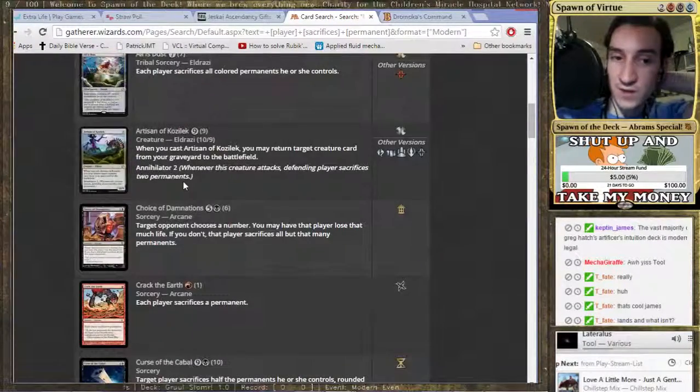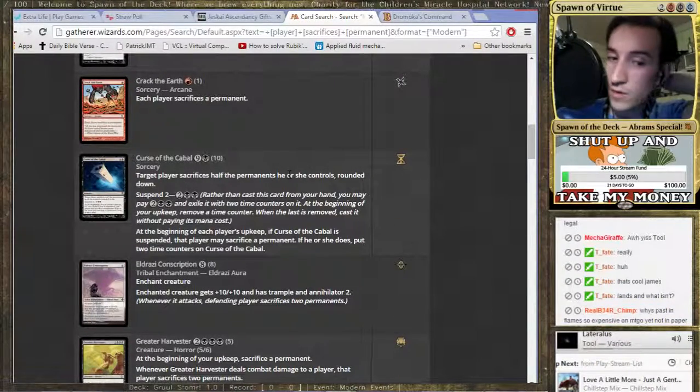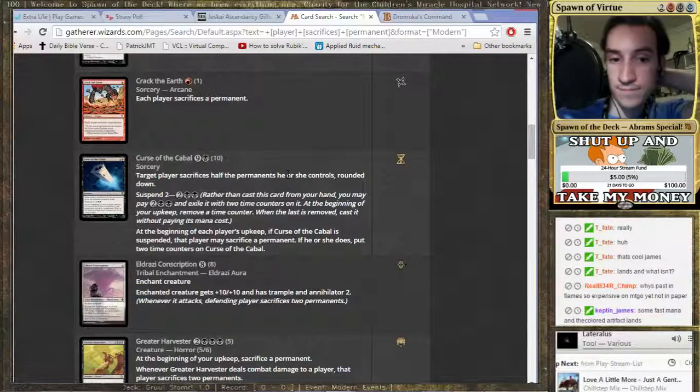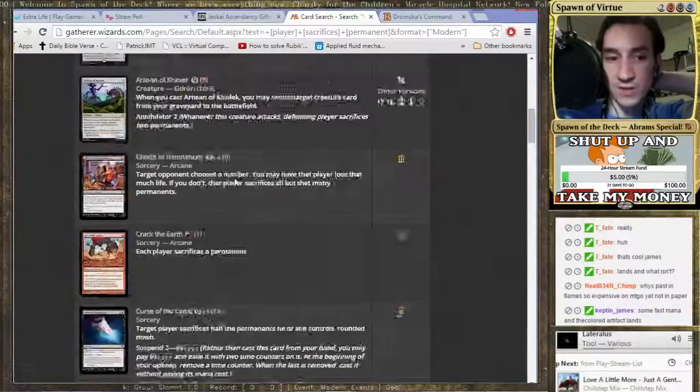So Crack the Earth is an option. Curse of the Cabal is an option. It's not a good option, though.